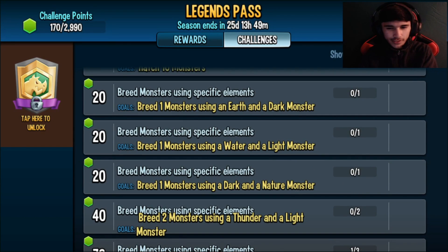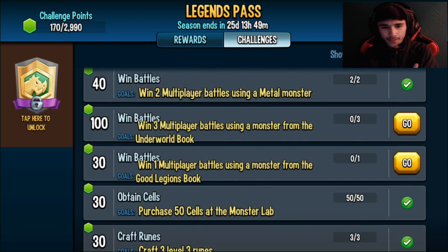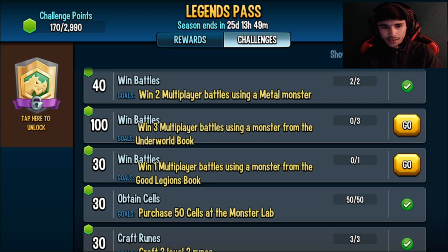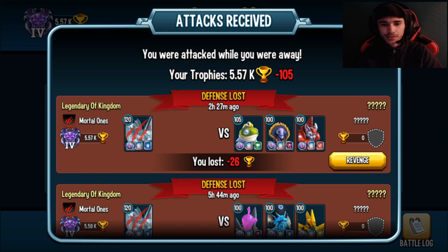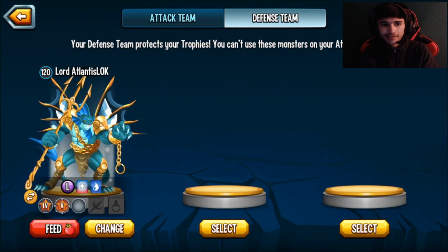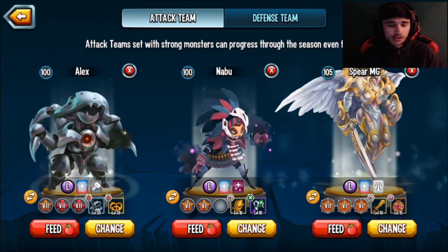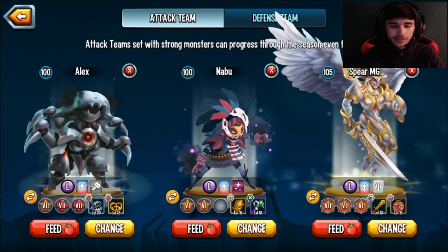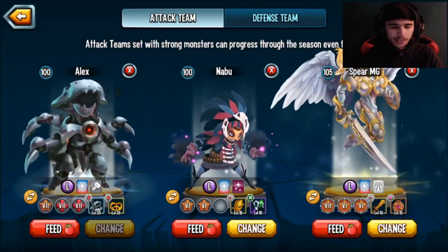For the challenge tasks — it's a dark and nature monster, those are breedings. There's also winning one multiplayer battle using a monster from the Good Legions book and an Underworld book, which is easy. Here's a big tip: go to your team, change your defense team to something weak so that when people attack you it'll be an easy loss for them — I'll explain why in a second.